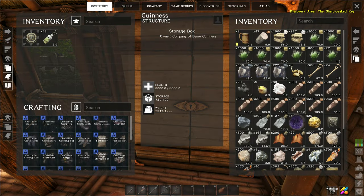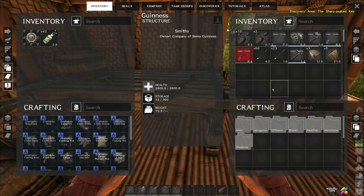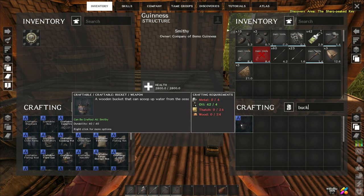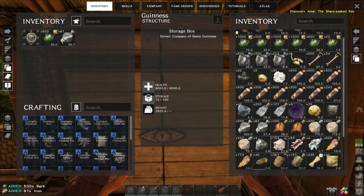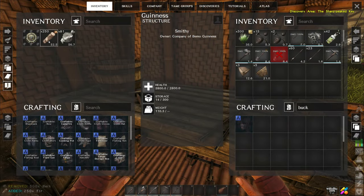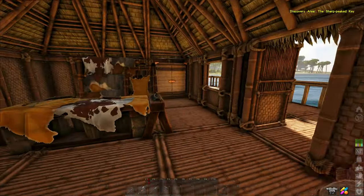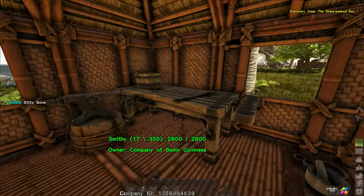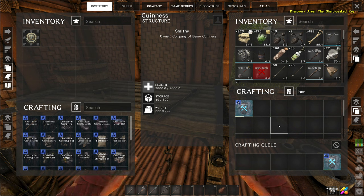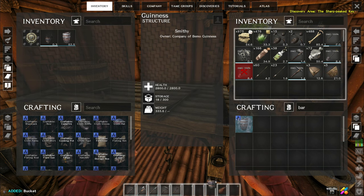I need to find an easier way to get salt. Let me clean everything out and put all the resources back where they should go. For the bucket we need a little bit of metal, thatch, and wood. There's a barrel too - we need some fibers and some keratin. We're kind of short on fiber but we can get more. I'm wanting to see if I can put a barrel on the boat and fill it with water - apparently rain will fill it too if we keep the lid open.